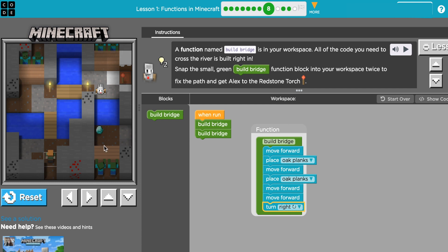I do want the diamond, so I'm going to assume I'll put another build bridge — that's the only piece of block left. I'll reset it and run it again. I'll use my arrow keys to go ahead and get my diamond, and then I can get my redstone.